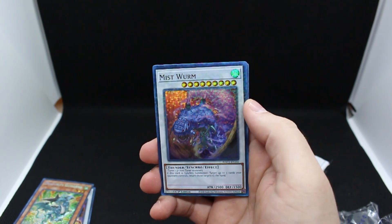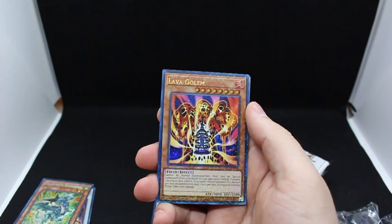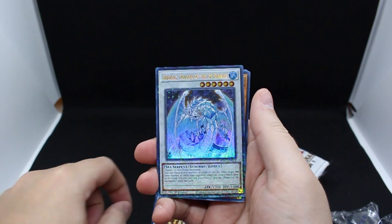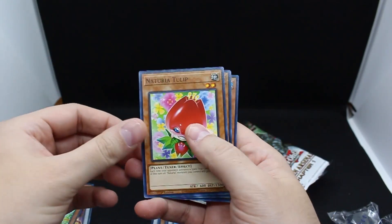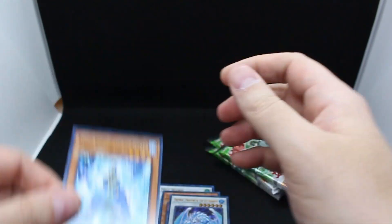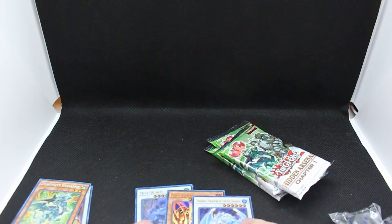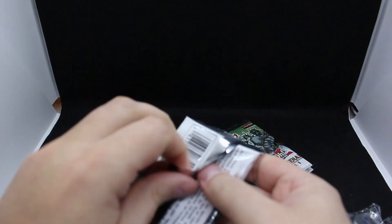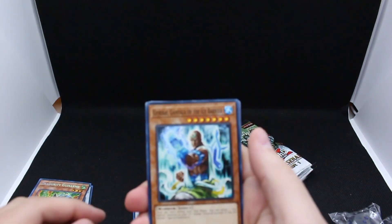I'm not sure if it shows up on camera. And look at that — Lava Golem with the dual terminal finish, worth about two or three bucks. Bryonic Dragon of the Ice Barrier also looks nice. We got a Tulip Searcher, Saber, Ice Barrier, and another Ice Barrier. So it looks like we get 15 commons and three at minimum ultra rares, and the ultras look like they'll be dual terminal.